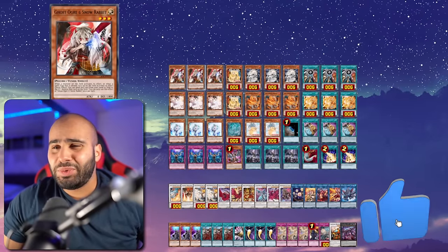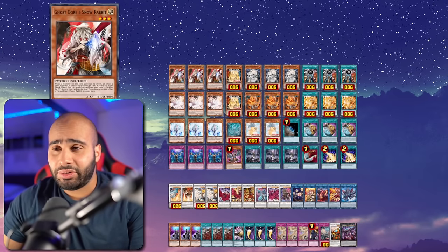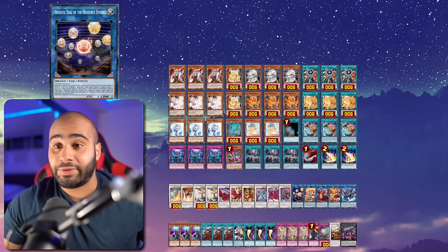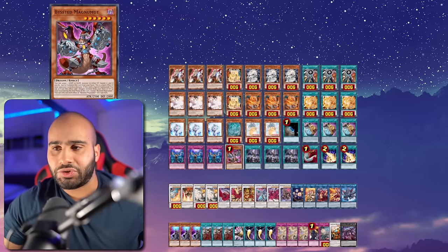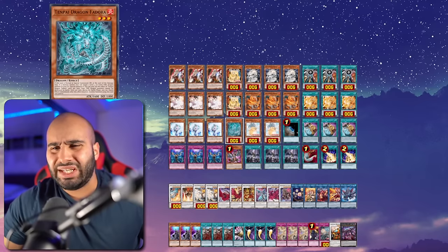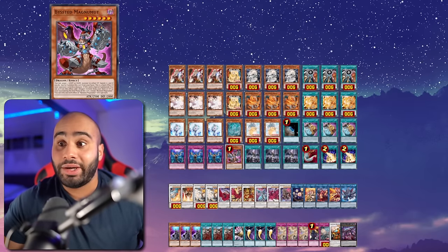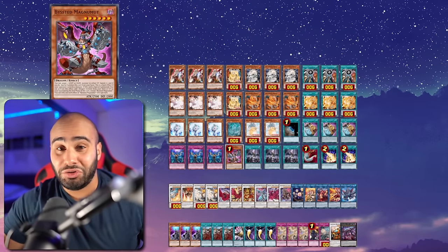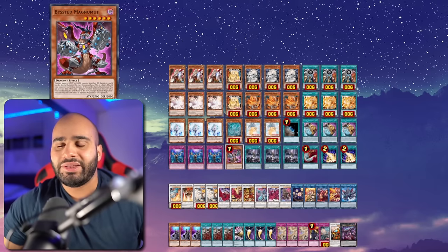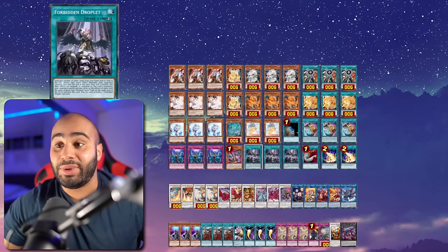Alrighty, for the deck profile now - friendly reminder to smash the like and subscribe button. As you can clearly see, I am playing 12 to 13 hand traps. The Bestial Magna Mode - I don't really see it as a hand trap. The reason why it's there is because you can special summon it off a Hieratic Seal, and then this card is either a follow-up for next turn by searching whatever you want, or you can recycle back that Fedora. So you always have a really good grind game. I cut the other Bestial Monsters in favor of Forbidden Droplet.